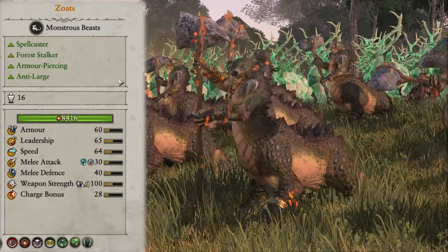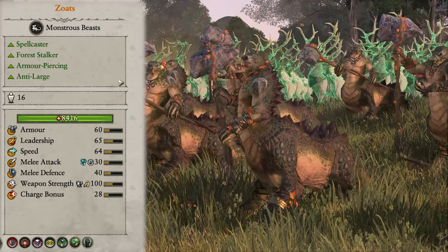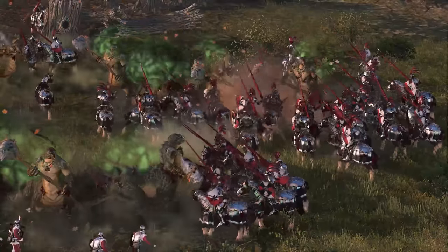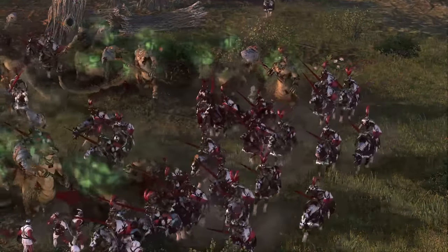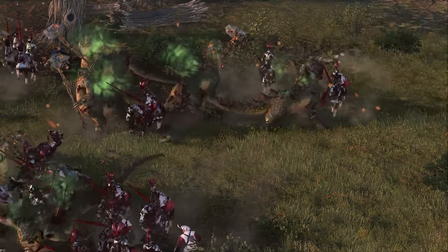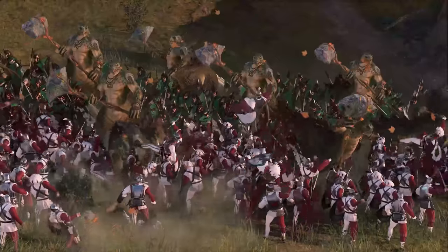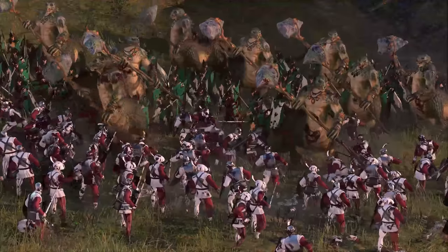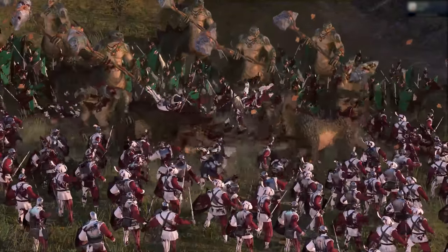Zoats are next up and they are kind of like the Wood Elf version of Dragon Ogres, both in shape and the way they perform. They do heaps of armor piercing damage with a bonus versus large, so you can both hunt down enemy cav and tear up the front lines with equal amounts of ease. There really isn't a bad way to use them. On top of this they also come with two bound spells: two uses of Earthblood and two uses of Flesh to Stone. These allow them to buff nearby units and keep them alive at the low cost of no Winds of Magic — just more free value. The best way to use these guys is to embed them in the melee lines and watch them evaporate whatever you put in front of them.